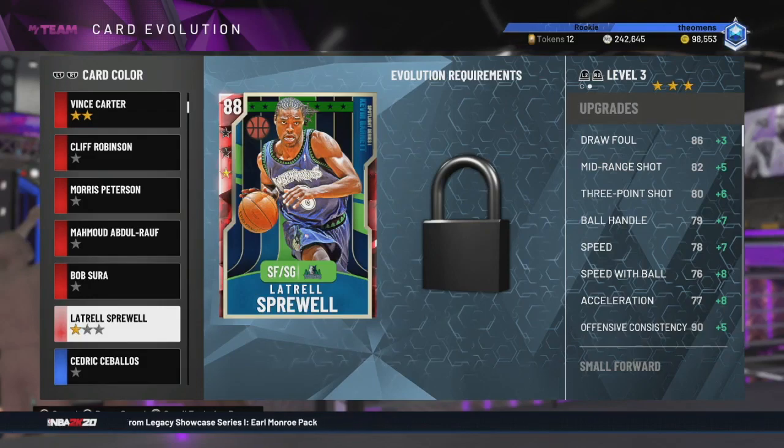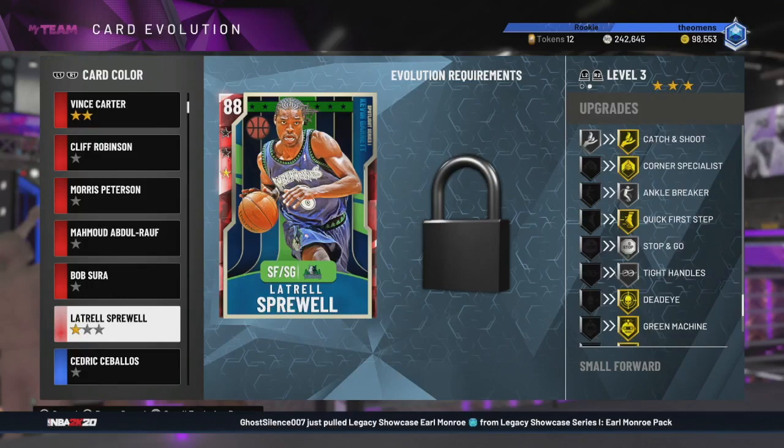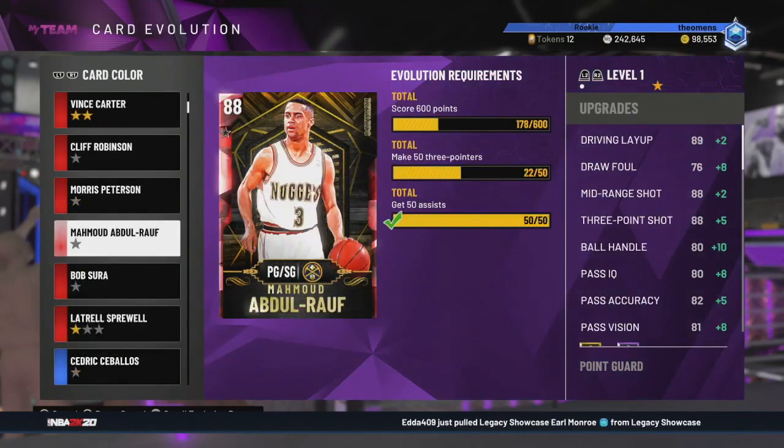Not bad considering he's a small forward - he is 6'5" though, so you're going to want to run him at Shooting Guard; it's going to be a lot better. That's where I would run him, unless you need to run him at Small Forward because you already have all your Shooting Guard spots full. His Diamond badges include Gold Catch and Shoot, Gold Corner Specialist, Silver Ankle Breaker, Quick First Step Gold, Deadeye Gold, Green Machine Gold, and Tireless Shooter Gold. This card is 4,000 MT - holy crap, that is a deal.